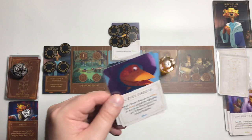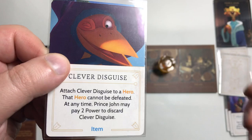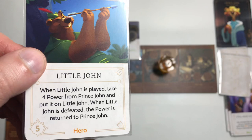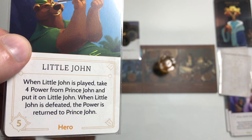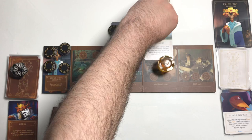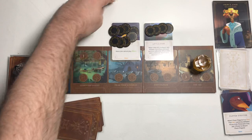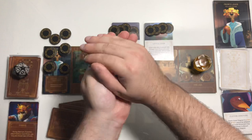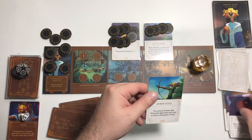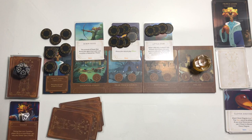We're at the win condition again, so let's auto-fate to see if we're prevented from winning. Clever Disguise — attach to a hero, that hero cannot be defeated; Prince John may pay two power to discard it. That would not prevent us from winning. Little John — when played, take four power from Prince John and put it on Little John; when Little John is defeated, the power is returned. We play Little John, taking four power, preventing the win. We also get Robin Hood and Clever Disguise from the fate roll, and we'll play Robin Hood.